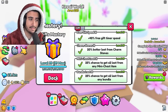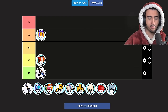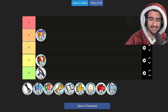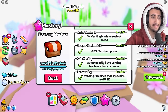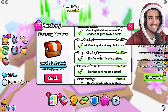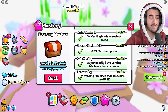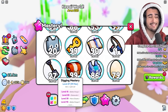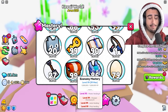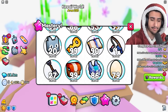Next up we have the economy mastery — I'm going to put this at C tier. The economy mastery isn't necessarily bad; you get discounts on prices, merchants restock quicker, and at level 99 you automatically buy stuff from vending machines that cost coins. But it's just not that difficult of a mastery to actually max out, so it would be a big waste to use your XP mastery potion on it.